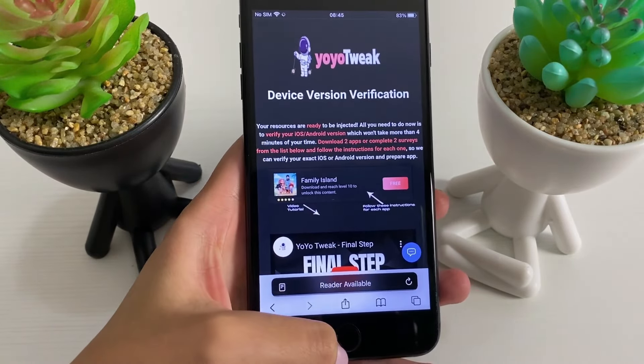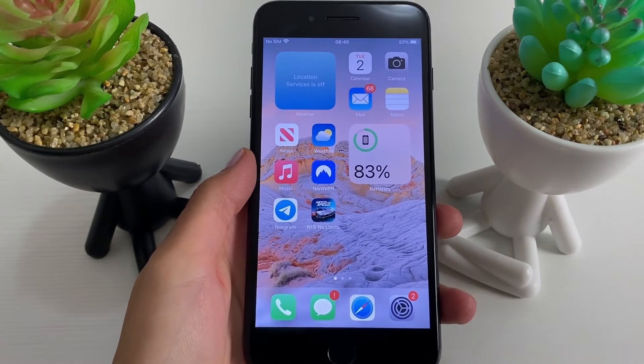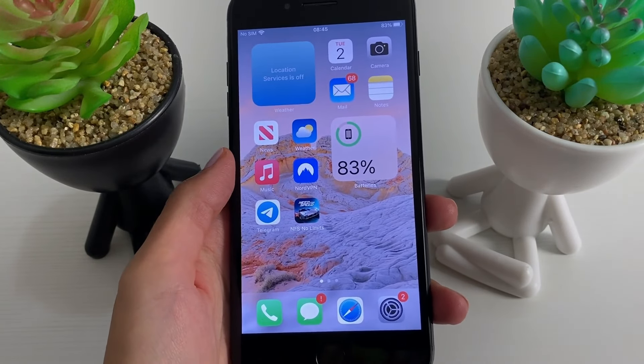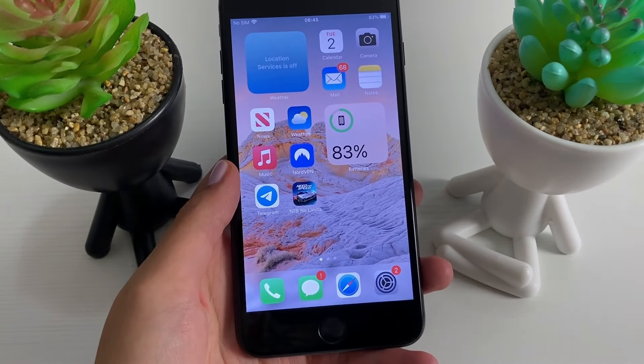Once I find it, I tap on the Get button and then start the actual tool. Once I start the tool, I need to choose the platform that I'm using, which is iOS. Then I type in the username that I'm using within the app, and once I'm done, I press Continue. Then I choose the amount of gold and the amount of cash that I want to get. It asks me to verify all the information I've provided, I tap Continue, and it will start connecting to the servers of my app and adding in the value that I wanted. Note that you won't be able to connect to your app unless you've updated it to its latest version.